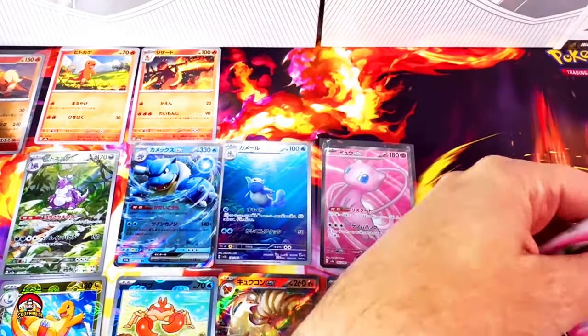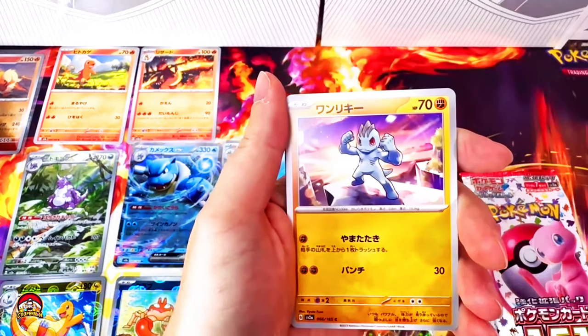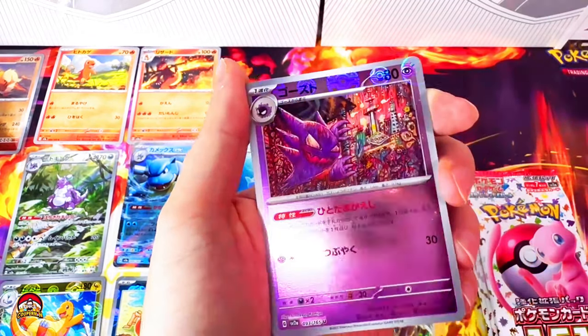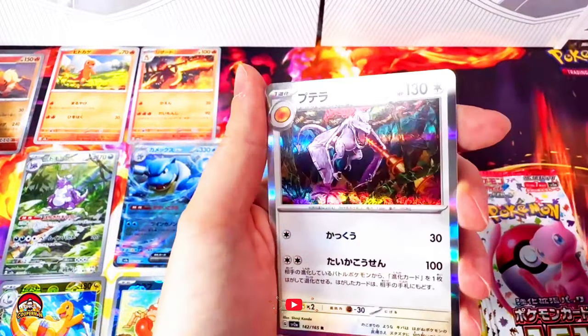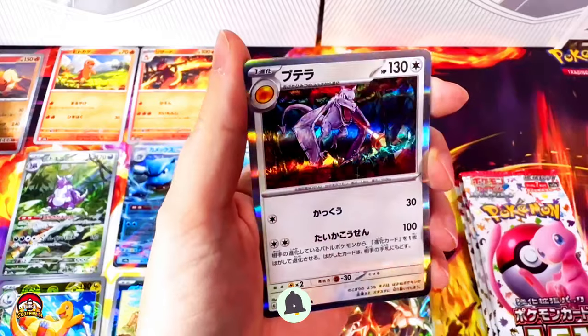Pack number 16 — let's rip into it. Butterfree, Tauros, Machamp, Grimer, Tentacool. Reverse holo Haunter — this artwork is beautiful. Aerodactyl holo — get in! This artwork is crazy. Clark's gonna love this card.